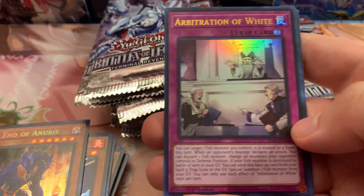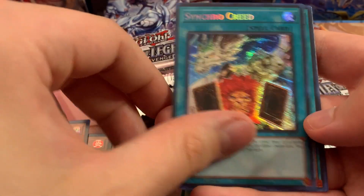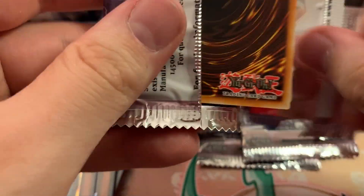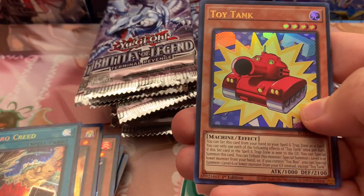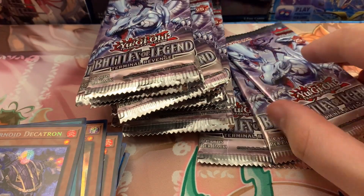Sengenjin, we have Arbitration of White and Synchro Creed. Come on — there's U-Bell! There is the U-Bell!